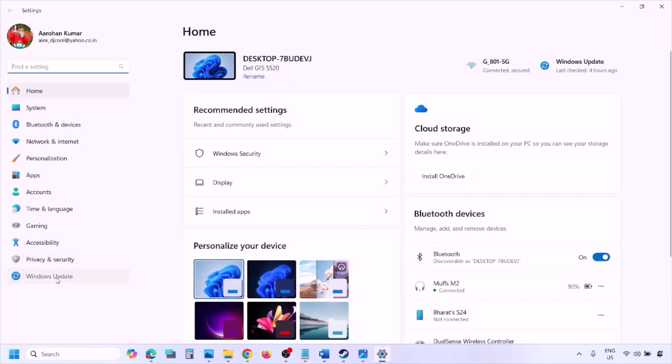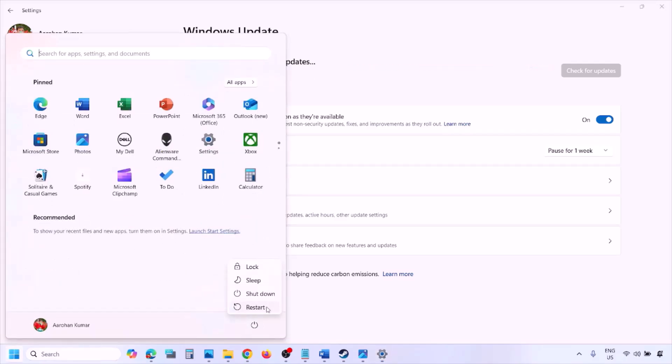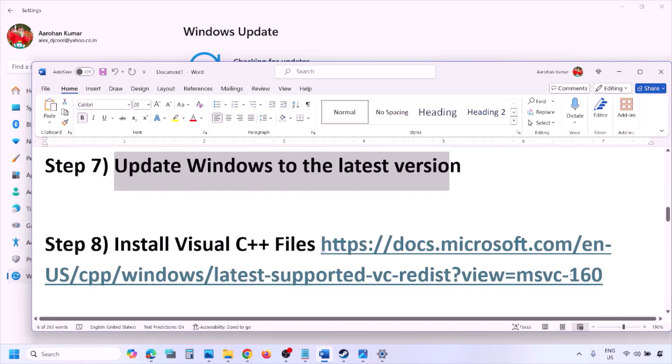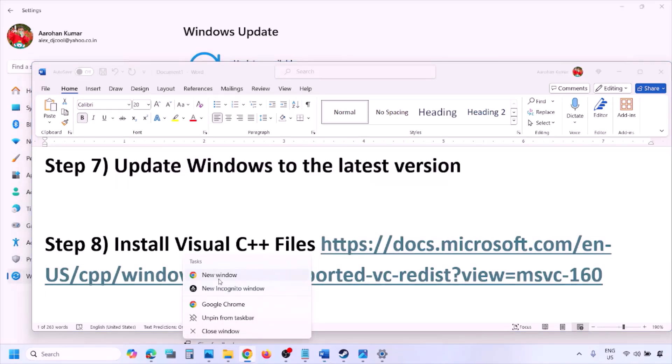The next step is to update Windows to the latest version — this is important. Go to Windows Settings, go to Windows Update, and click Check for Updates. Once all updates are installed, restart your computer, and after the restart launch the game and check.